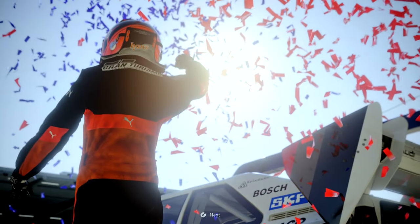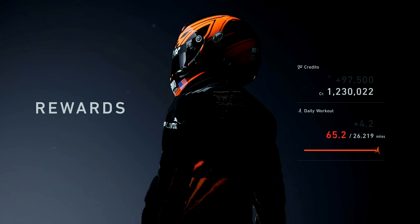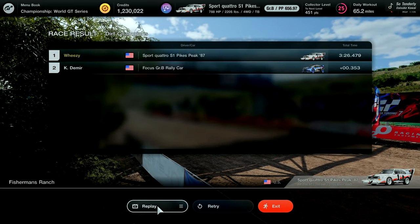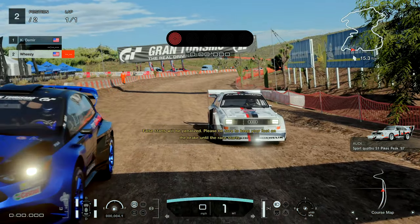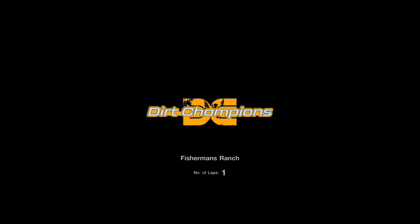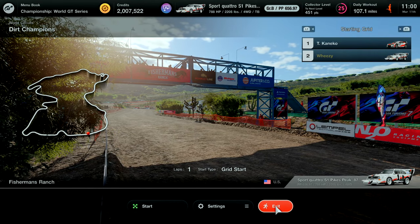That lap was three minutes 26 seconds — pretty early on, but about right. That gives you the $97,500. If you click through and skip the replay, the amount of time it takes to loop and go to retry is about four minutes on the dot. So between loading time, start time, and lap time, it's pretty much four minutes round trip, which comes out to roughly $1.46 million dollars per hour — not too shabby.